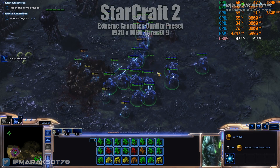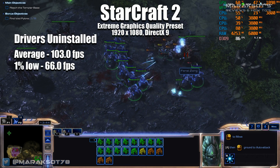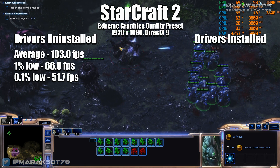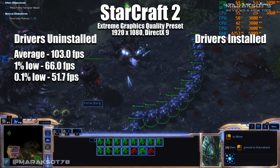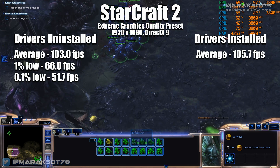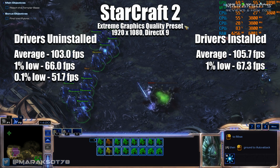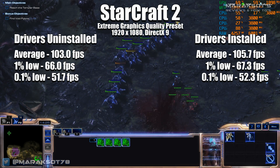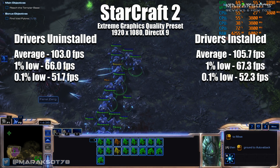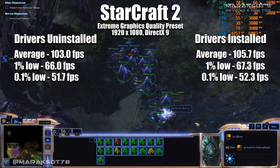The first game on our list is StarCraft 2. Without drivers installed, the game averaged 103 fps, with a 1% low of 66 fps and a 0.1% low of 51.7 fps. Comparing this to having the latest NVIDIA drivers installed — version 390.77 at the time of this video — our average was only 2.7 fps higher at 105.7 fps, and the 1% and 0.1% lows were similarly close at 67.3 and 52.3 fps respectively. StarCraft 2 is over 7 years old, so the drivers built into Windows 10 appear to handle it just fine. So what do you say we see what happens with a more current, possibly even a DirectX 12 title?